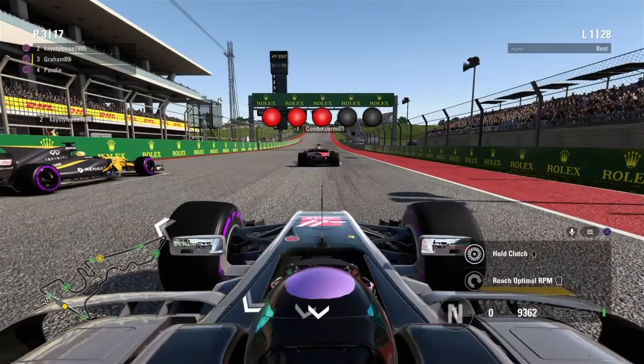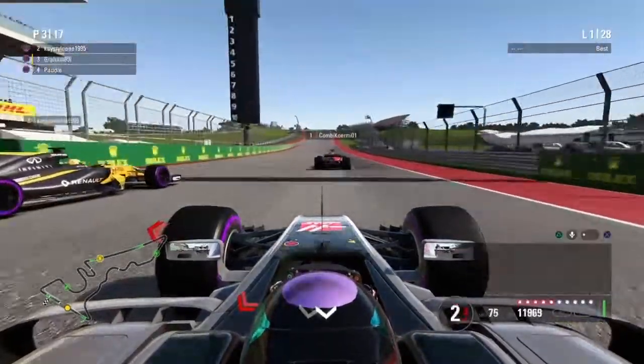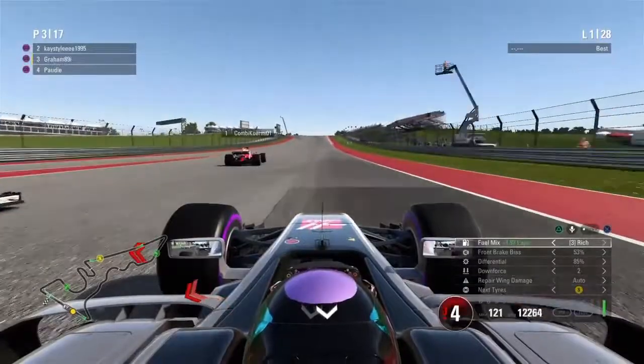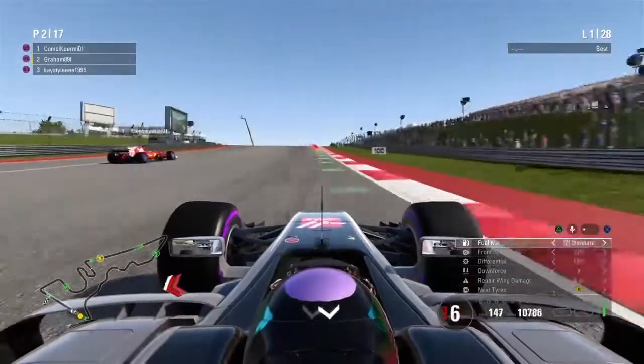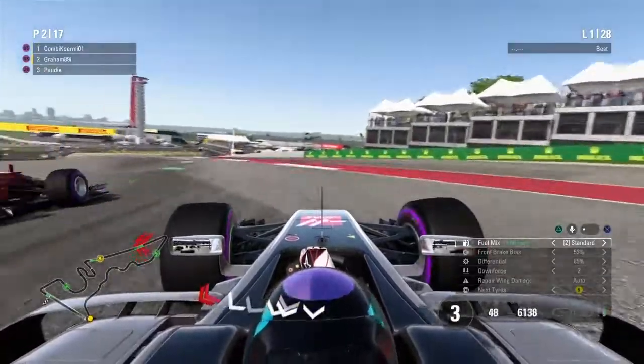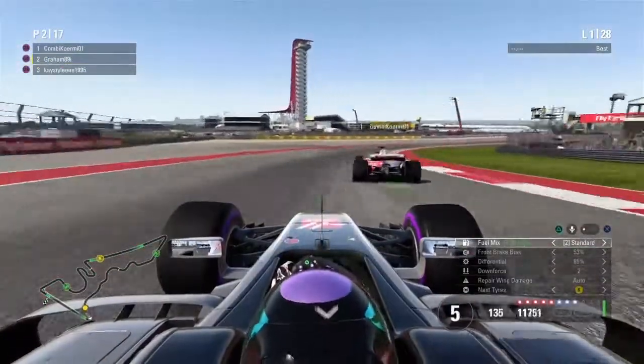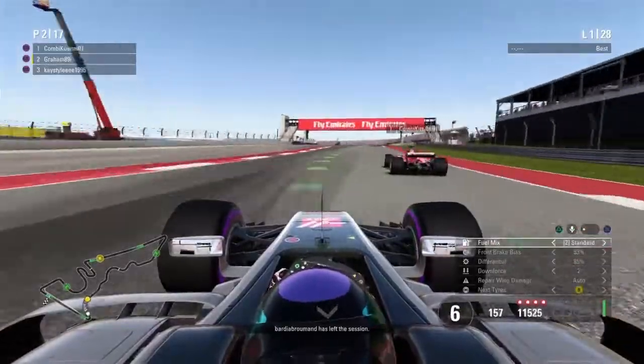So here we go. Four, five lights, and away we go. I get a really good start — you can see Kay Stiley has a bit of wheel spin and I've got a pretty good leap on him. Comby goes defensive early, very narrow line into turn one. We leave a space on the outside and we've jumped into P2 ahead of Kay Stiley straight away. That's a really good start.